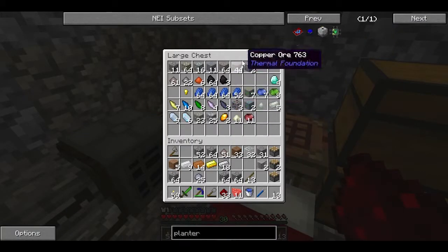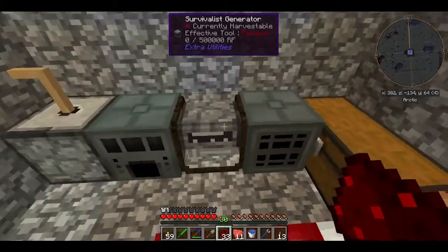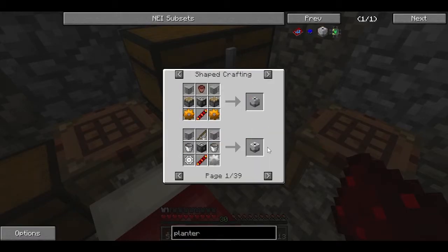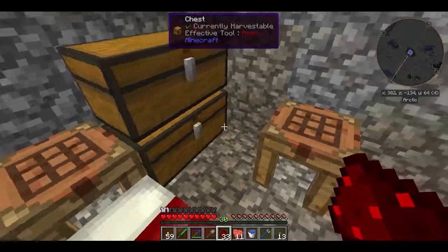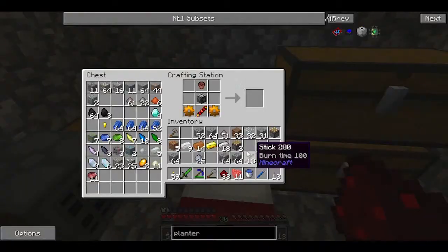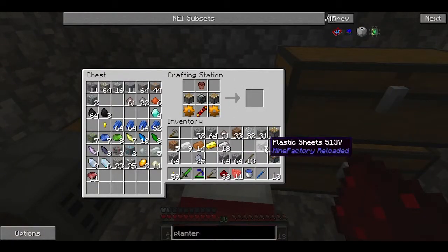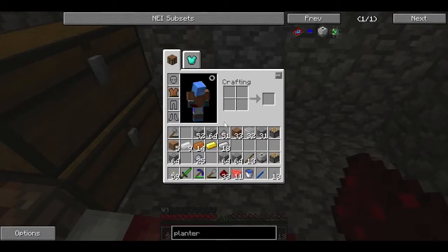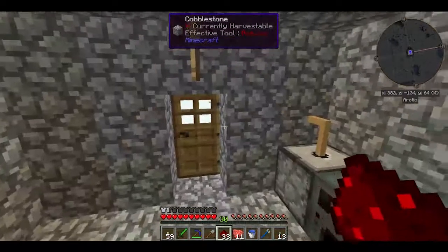I use wood because wood is very efficient in that kind of generator and it's easier to come by than coal. I made a couple extra pistons because you always use pistons in modern Minecraft — a lot of recipes need pistons. So yeah, hey, I got a planter now!